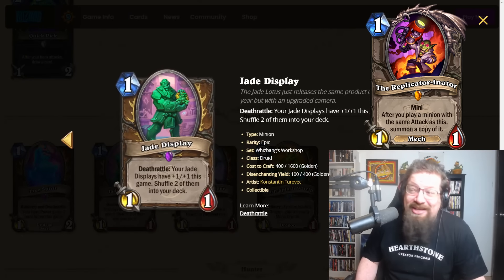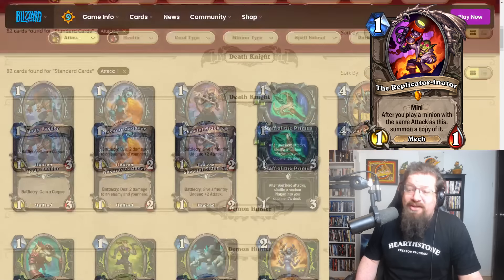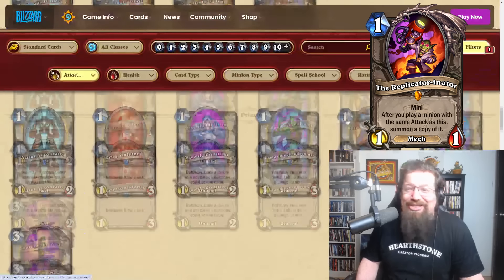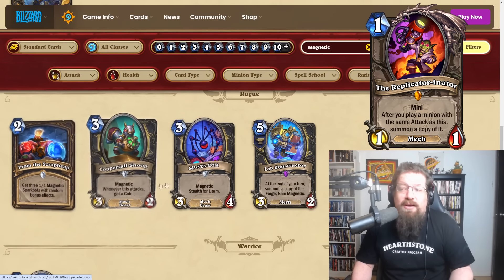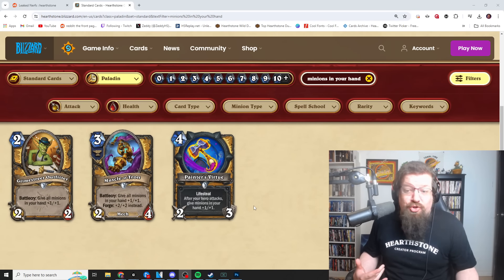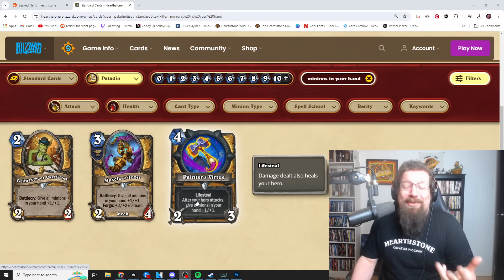In standard, the one attack version could copy something cheap like a Free Spirit to get your hero power going more. Jade Display might have support to make it work, but probably not. Cards like Amethyst — imagine getting two Amethysts on the board, that's really solid. You could give Soul Bird or various undeads to work with too. Since it's a mech, you have all the magnetic cards — you can slap magnetics onto it and play from there.